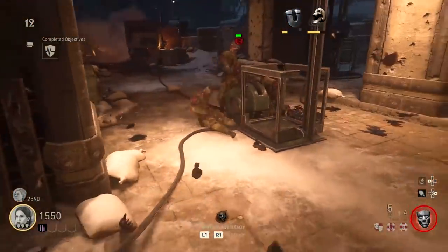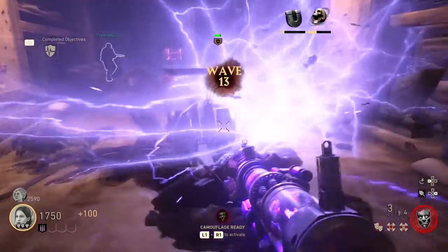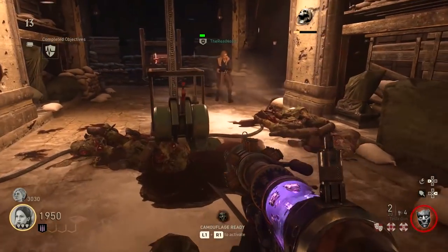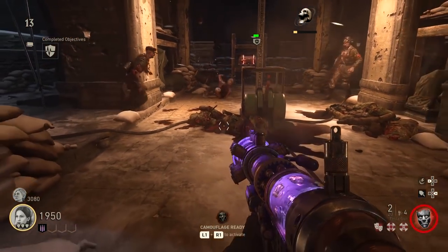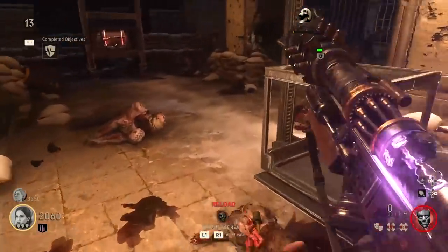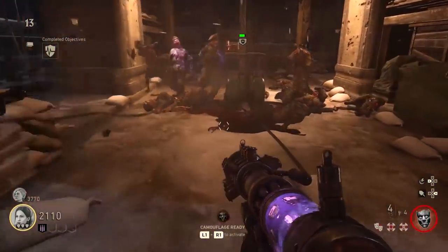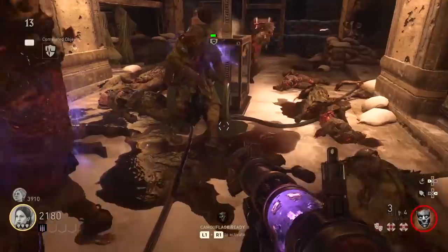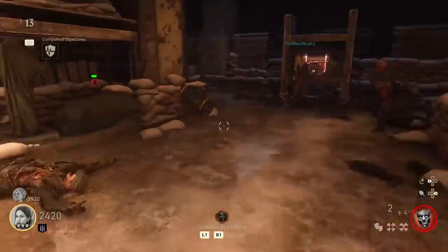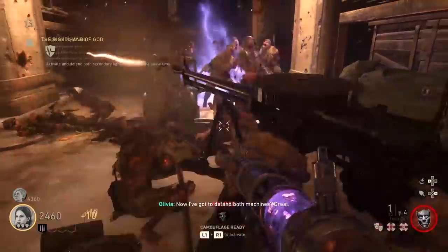Hi guys, Mr. OffWaffles here. This is a guide for you to build the Tesla gun in the Final Reich. The steps for this are actually contained in a couple of the other videos that I've already posted about this map, such as the easy easter egg guide, the casual quest, and a couple of other things as well, just because the way the map works is it kind of layers things on top of stuff you have to do regardless of what you're trying to achieve. Here are the steps.